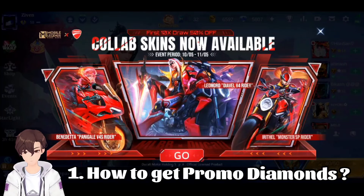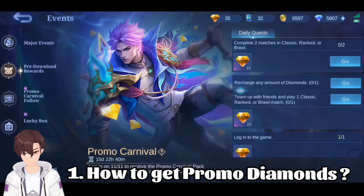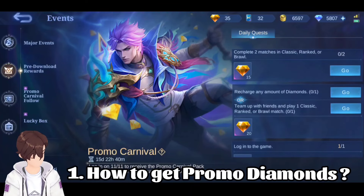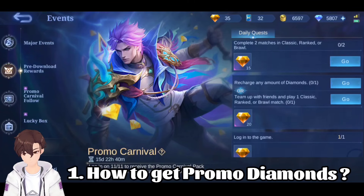Hey, welcome back! So finally the promo diamond event is here. Basically, diamonds are given equally — you have to complete your daily tasks. You get 55 diamonds daily: you have to complete 2 matches, 1 with your friends, and do your daily login.